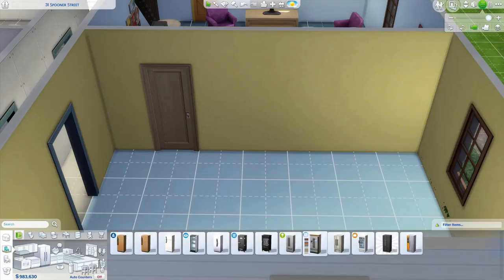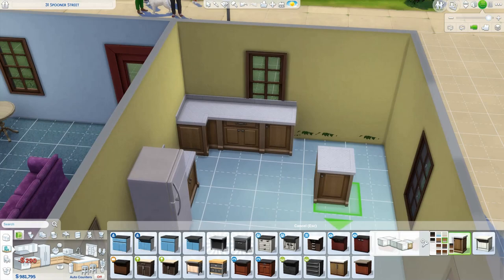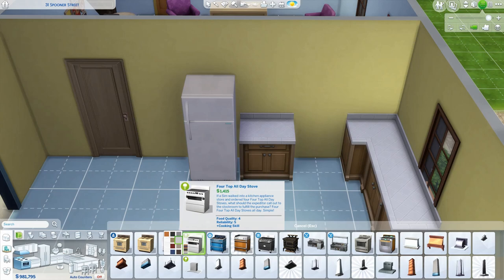I swap out the photo frames for the new family portrait item — it's a free download you get if you download the Sims Mobile game. It's like a photo frame you put on the wall that automatically puts the current household in the photo, which is really cool. Definitely go check that out if you haven't already.